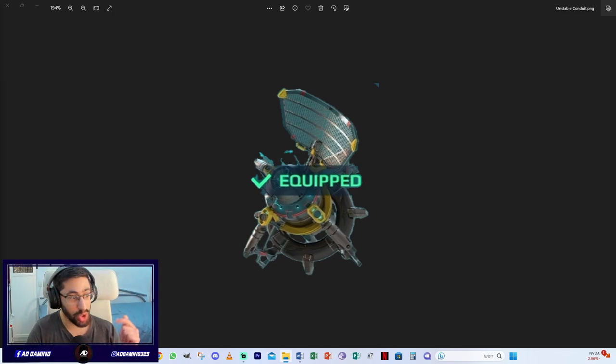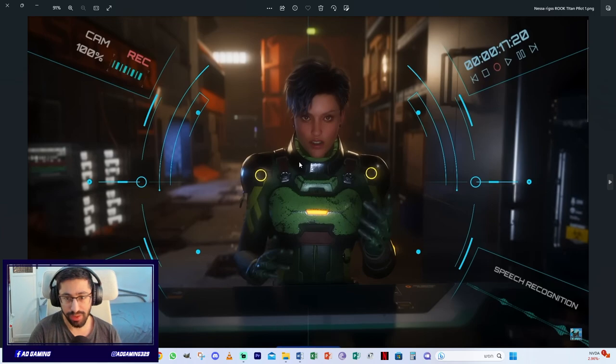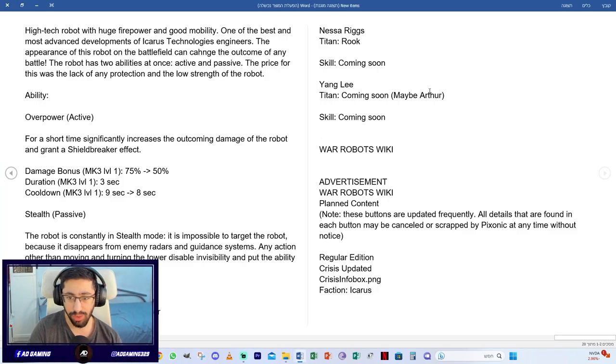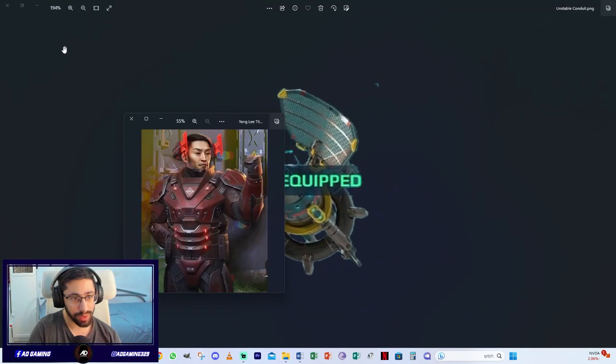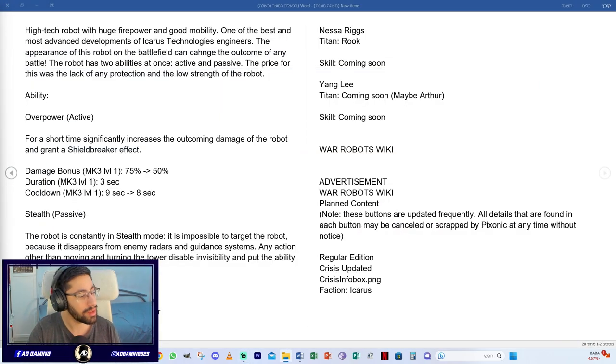In upcoming updates, we expect titan pilots. Nesa Rigs will be a pilot for the Rook titan. Young Lee will probably be for the Arthur titan — this is not confirmed yet — but the story mentions his dream to become a titan pilot, so it was expected. Young Lee possibly for the Arthur titan.